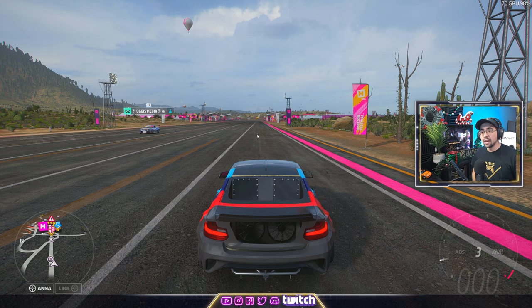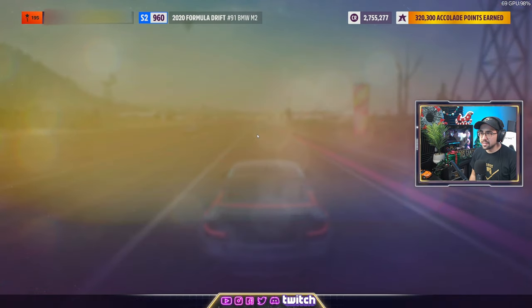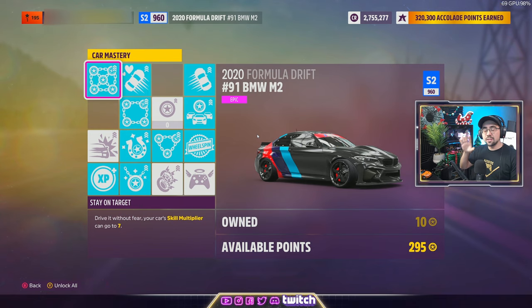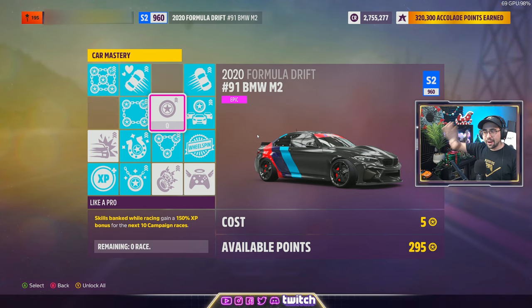The car matters here. You could use any free car as long as it's got a quality drift tune on it, but if you get a Formula Drift car, the car mastery section — which I'm going to show you — lets you upgrade to a 7x multiplier, which will speed this process up a heck of a lot.